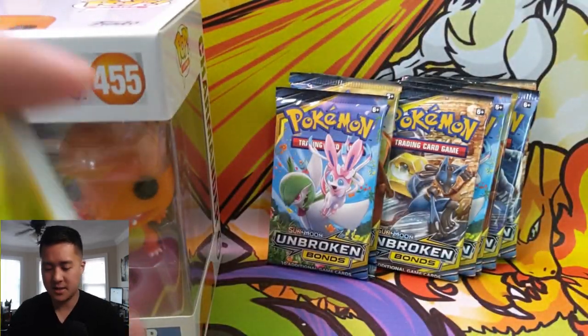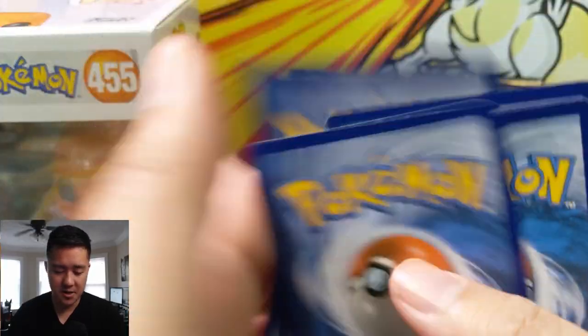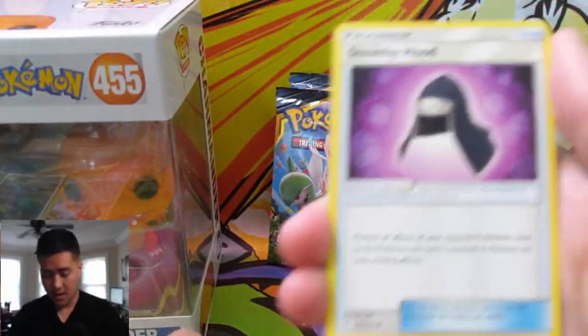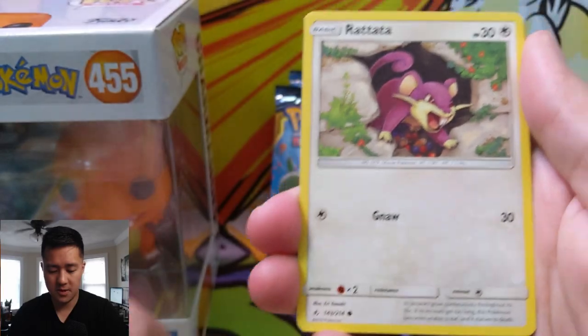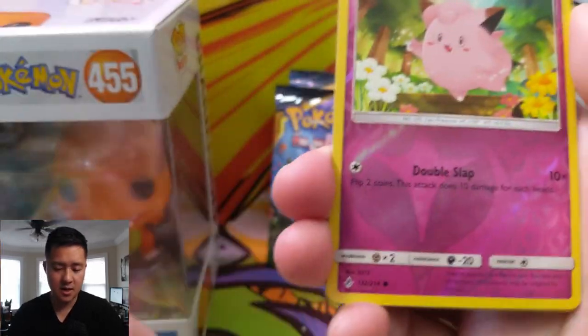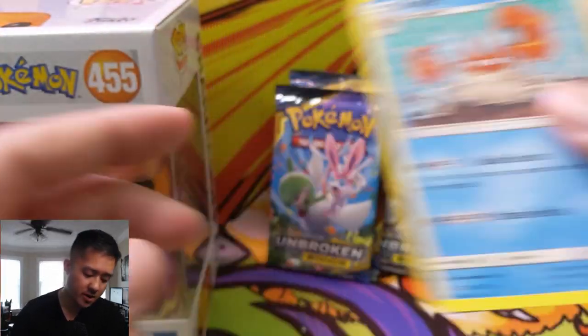Unbroken Bonds now. We have Reshiram, Fairy Energy, Tyrogue, a Stealthy Hood, Chatot, Venomoth, Rattata, Goldeen, Darumaka, Sandile, Clefairy for the reverse, and then a Kingler regular rare.